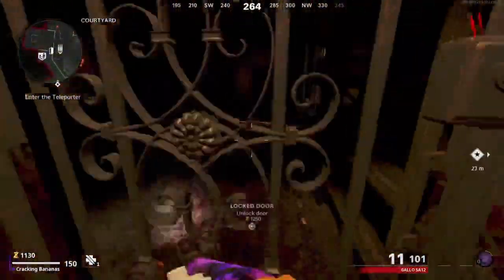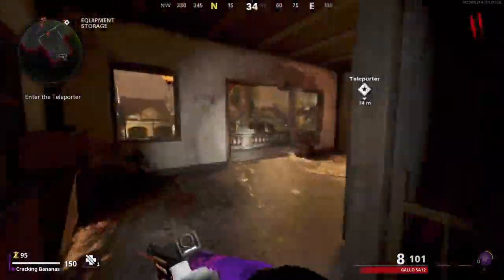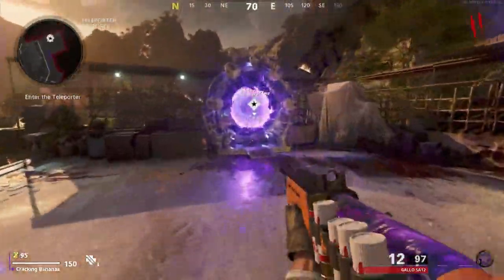Follow me to the teleporter — make your way through this area, up the stairs, and simply go through this walkway. Once here, you want to activate this portal, and it will teleport you to the Firebase Z base.